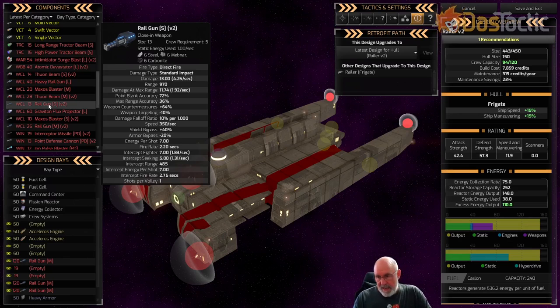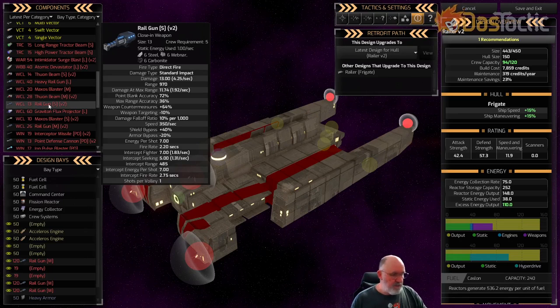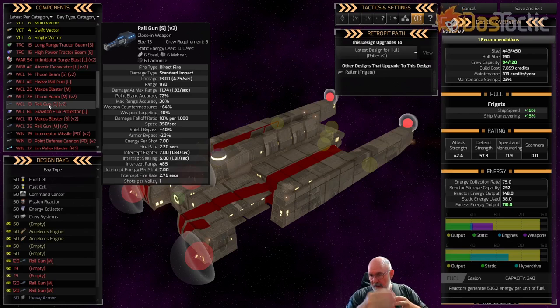The armor bypass is actually a negative: negative 20. What this means is when it hits the armor layer, there's a 20% reduction. So if five points of damage bled through and hit the armor, 20% would not get through - five becomes four - then the reactive component of the armor kicks in and may reduce it even more. When you see a positive bypass, it's splitting the numbers: 60% damages shields, 40% passes through, then 20% of that is taken off again.